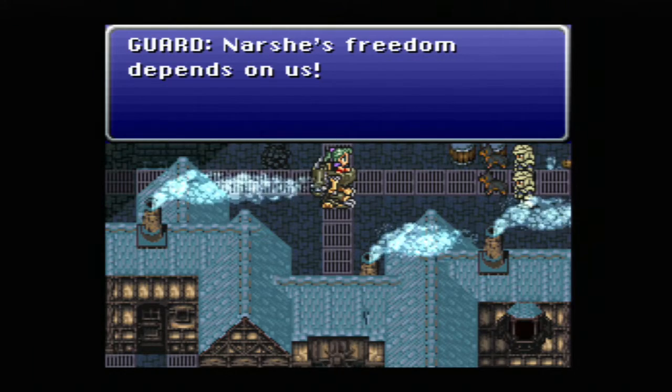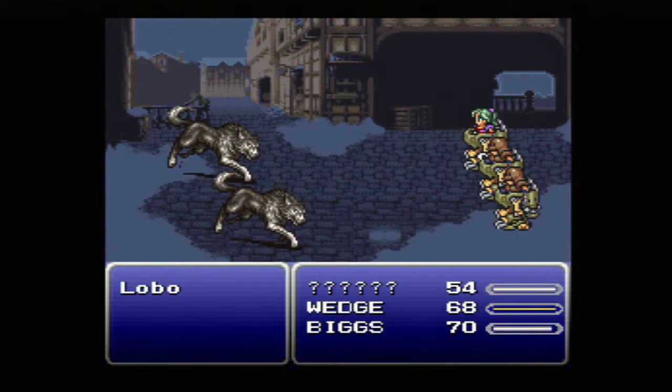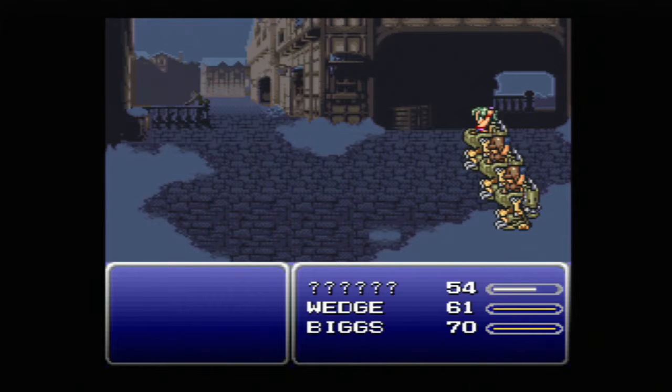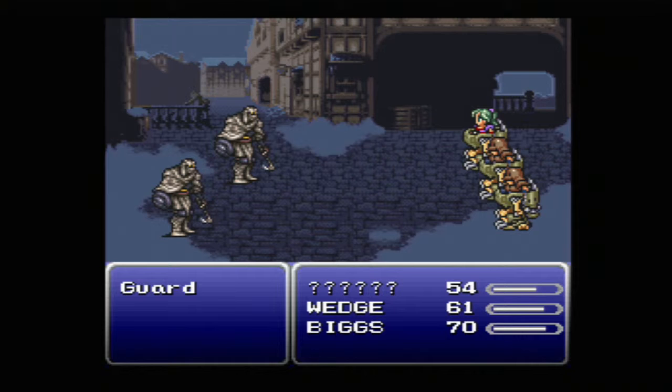'See, Narshe's freedom depends on us.' Dogs — why does it always gotta be dogs? And then watch, they're gonna be like gigantic warhounds. Yep, see! But you have to give it to Square though — they've always had the coolest, or weirdest, enemy designs. I mean Final Fantasy 7 has some crazy stuff in that game. It's funny though — your characters are always little short chubby fat guys, and then when you fight Kefka and all these other bad guys, they're huge gigantic screen-consuming monstrosities that just kick the crap out of you.